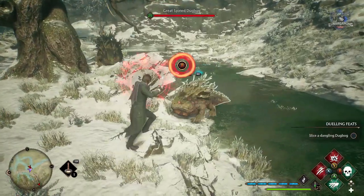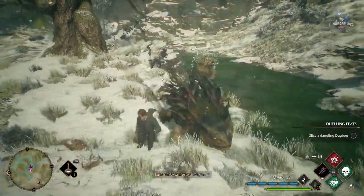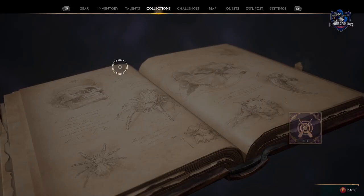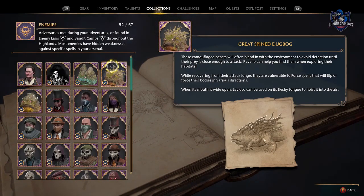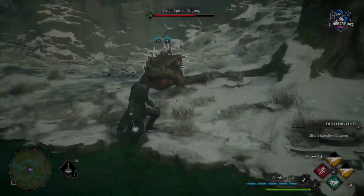Be on the lookout for duelling feats in combat to complete your challenges and earn additional XP. If you're having issues knowing what to do, you can check the enemies page in your collection to get tips on enemy weaknesses, and these will help with your duelling feats.